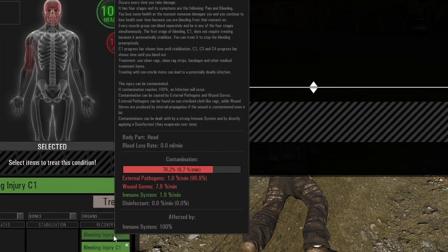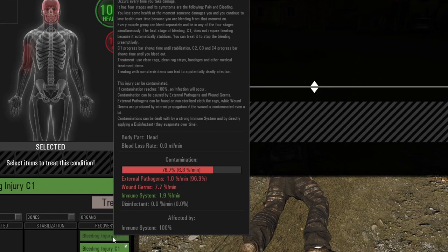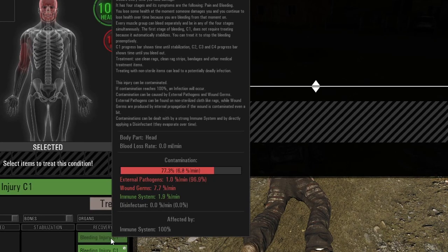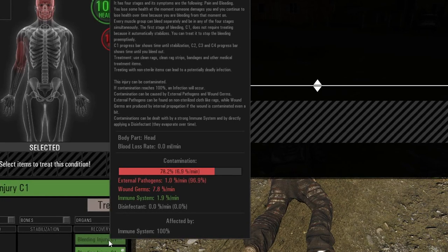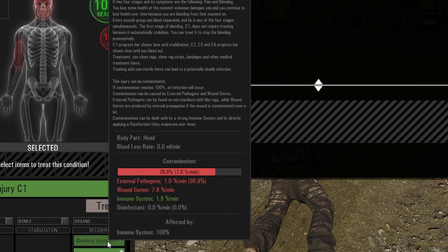This is a new feature. Up until now we couldn't do anything in the recovery phase because there was no infection or contamination system. So we can now heal contamination in the recovery phase. We can also do it in the stabilization phase. I let the contamination grow to the max to see if we could get an infection.